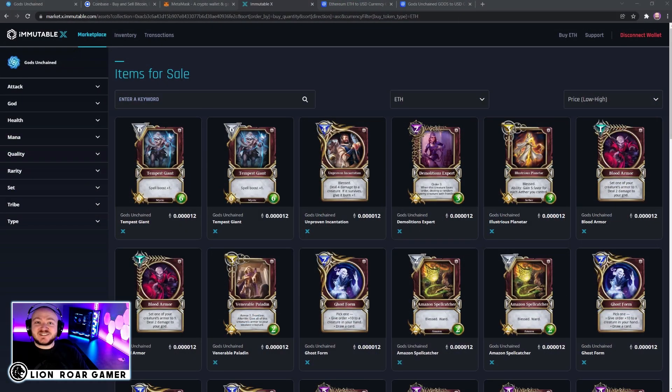The first question you have to ask yourself is: is it worth it to mint the NFT? And the answer is yes, sometimes. You have to check the lowest price available on the Immutable X marketplace and compare that to the cost in Gods that it's going to take to create the card.